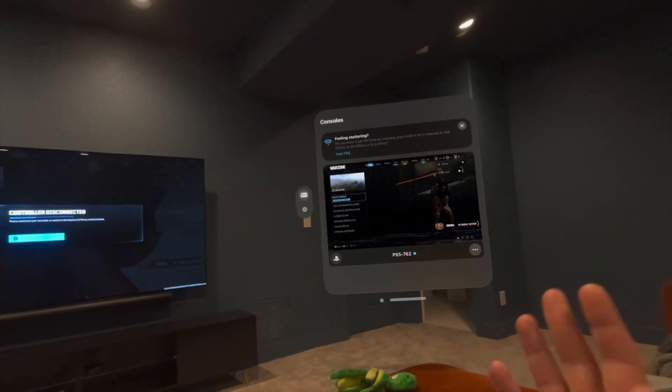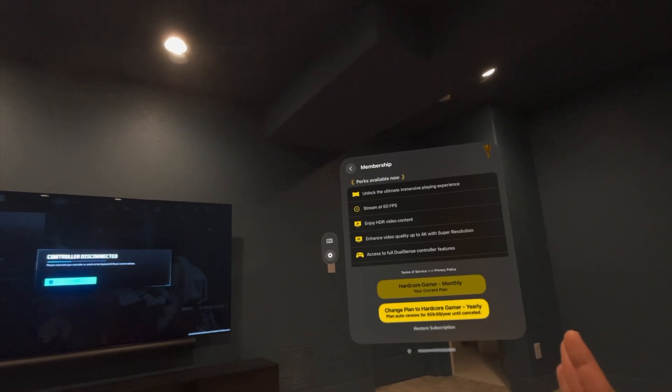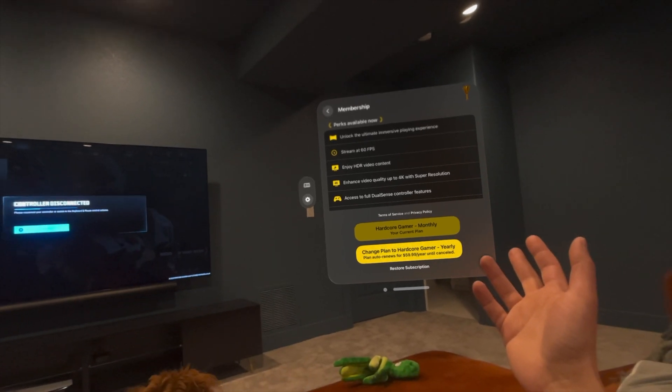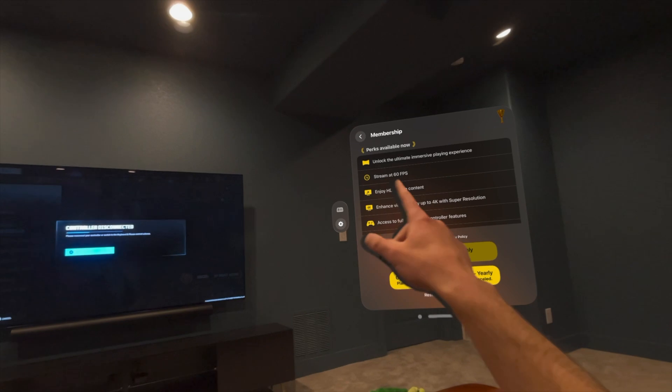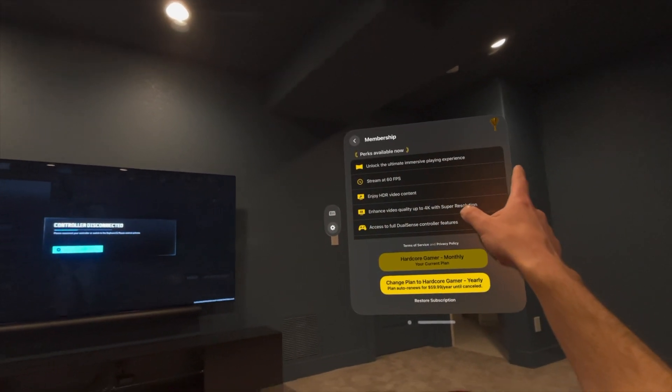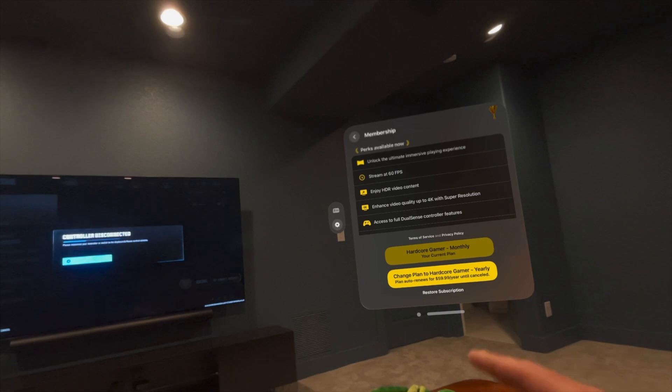Before we get into any gameplay, let's look at a few of the settings here. I did just go for the monthly membership. You can see here some extra features that you get with the monthly plan: 60 frames a second, immersive playing experience, HDR, 4K resolution — all that stuff. I'll show you what that all looks like.